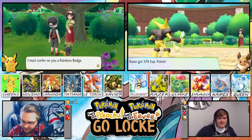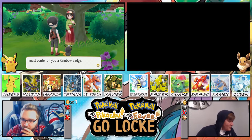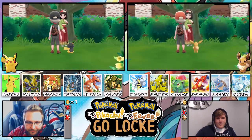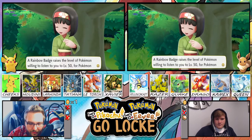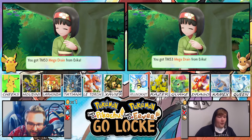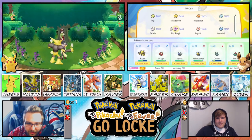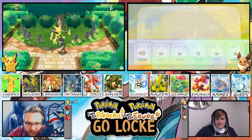5,440 for winning. Alright, I must confer on you a Rainbow Badge. A Rainbow Badge raises the level of Pokemon willing to listen to you to level 50 for Pokemon received from other trainers. Please also take this — Mega Drain. I'm just mad right now. Mega Drain does half the damage inflicted to drain from the target and heal your Pokemon. Wouldn't you agree it's a wonderful move? Yellow Jacket could learn Mega Drain — that's kind of crazy.